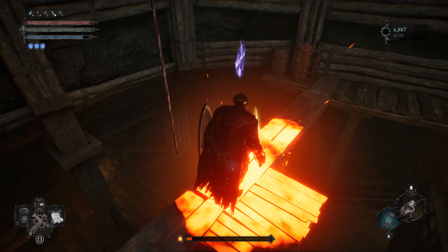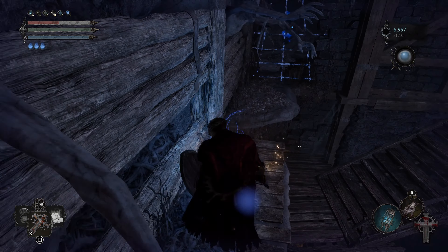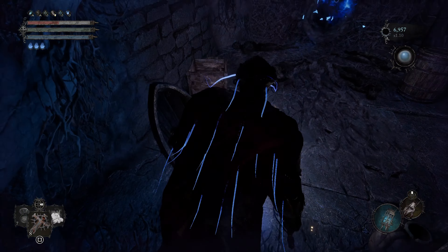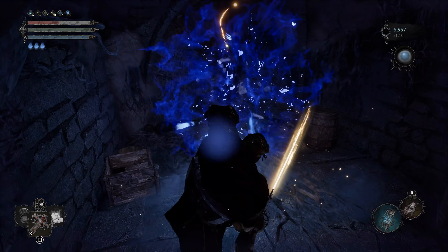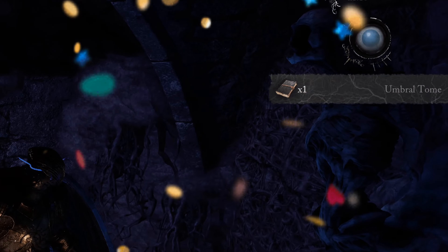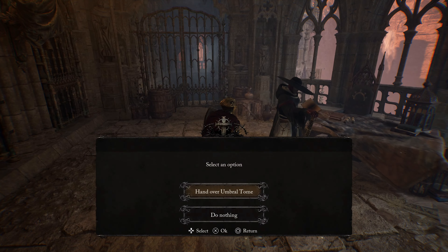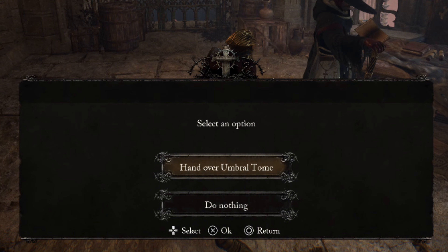Once you jump down here, go into the Umbral. Once you get into the Umbral, there'll be an area to your right where you'll be able to find the Umbral Tome. Once you get the Umbral Tome, go back to Skycrest Bridge and go see the preacher.